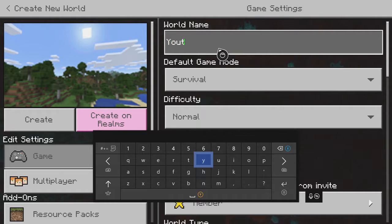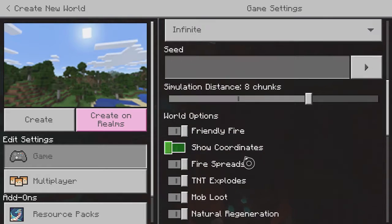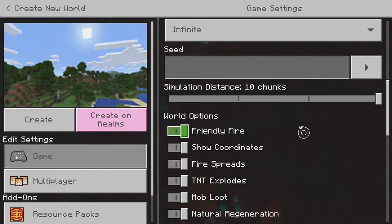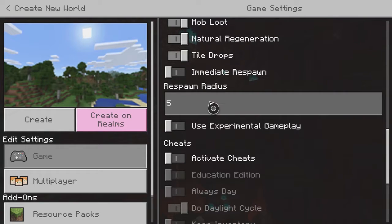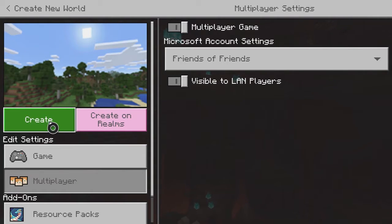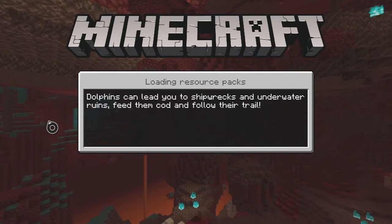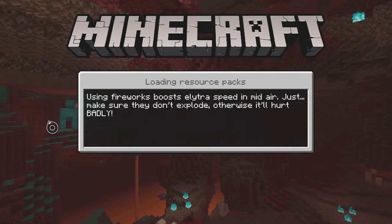So let's just name this world 'YouTube World'. You always got to do the bonus chest, you always got to do coords. I'm not going to do any cheats though — no cheats. So let's create this world, let's get into it, and let's see what Minecraft has in store for us.